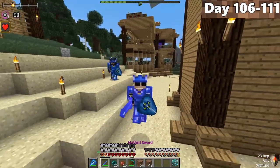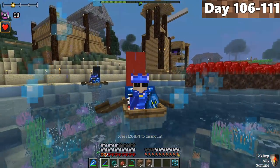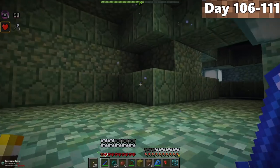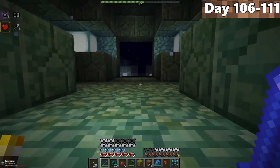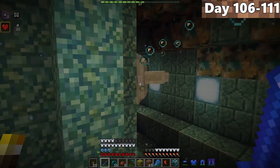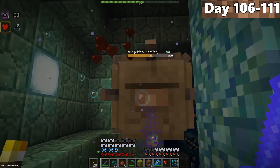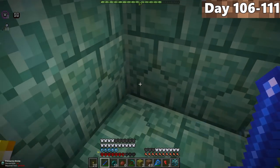On day 106, Forrest and I had our boat set up and set sail looking for a water temple. Four days of sailing went by and we found ourselves standing on top of one. We placed torches against a wall to stop us from drowning. As we turned the corner, we spotted an elder guardian — Forrest and I knew we were in trouble. We had to avoid dying to it and avoid drowning at the same time. Good thing we were wearing full mithril.